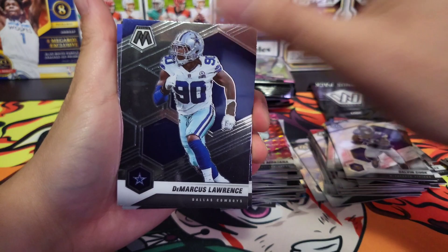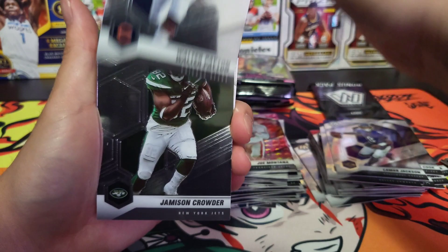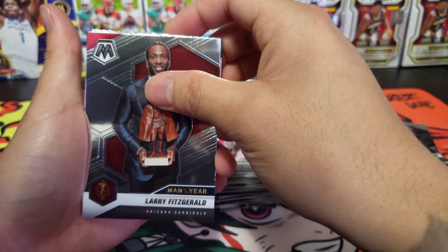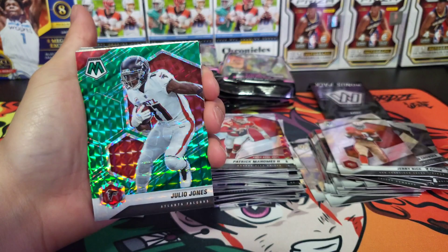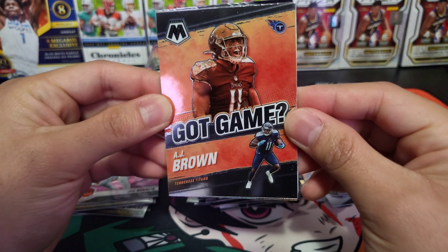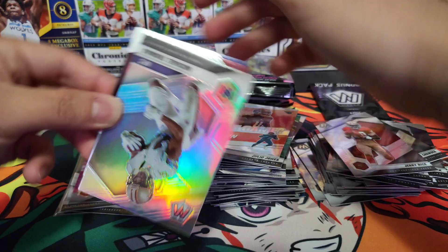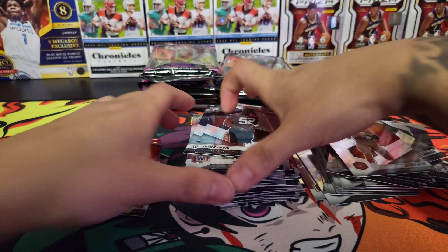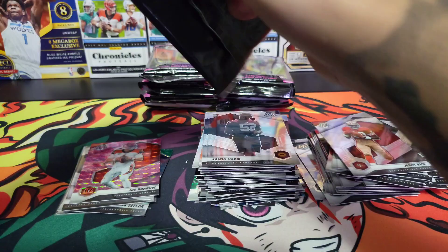Whoa, alright we got Demarcus Lawrence, Lamar Jackson, Walter Payton, Jameson Crowder, Jerry Rice. Patrick Mahomes Super Bowl MVP. Man of the Year Larry Fitz, behind him Julio Jones. Behind him we have a Got Game AJ Brown — that card's so cool man. Behind him we have a Silver Prism Michael Thomas. Jammin Davis and Davis Mills.